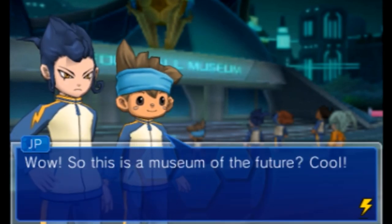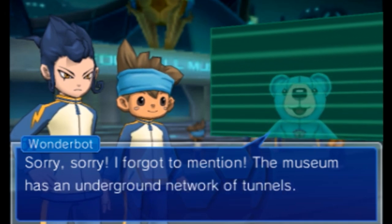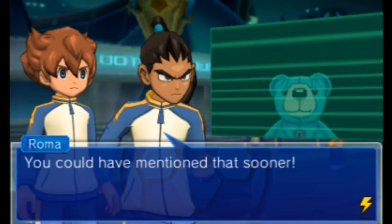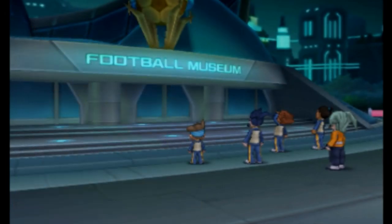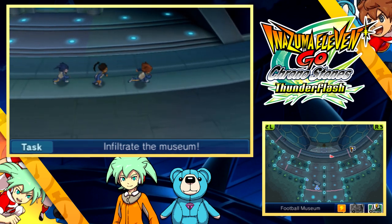So this is the museum of the future. Cool. Doesn't look like there's any way in through the front. I forgot to mention the museum has an underground network of tunnels. First try to find an access point to the tunnels. You could have mentioned that sooner. Let's try and search for any odd-looking spots. You could search, or you could just look at the bottom screen and it tells you.